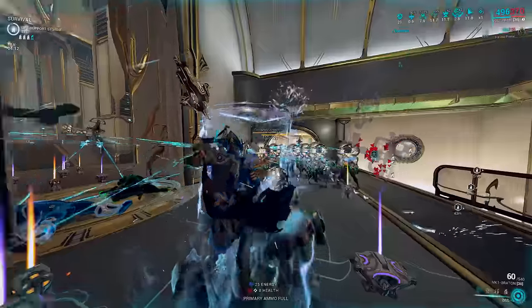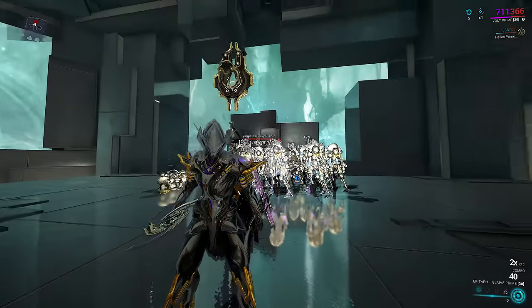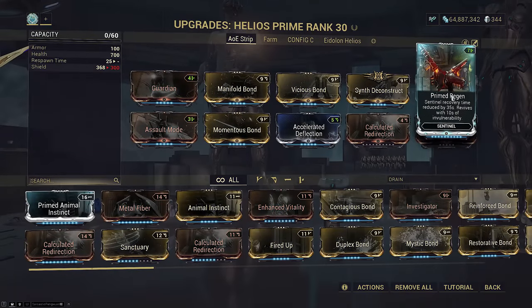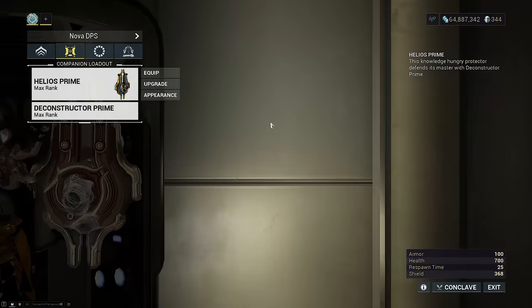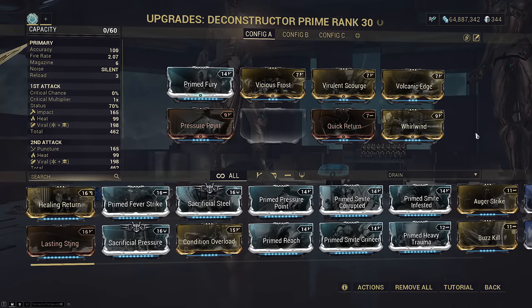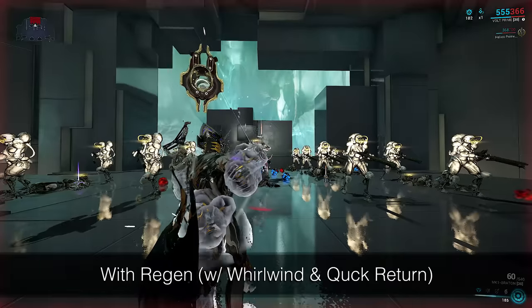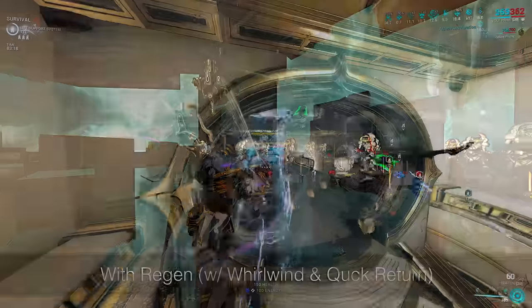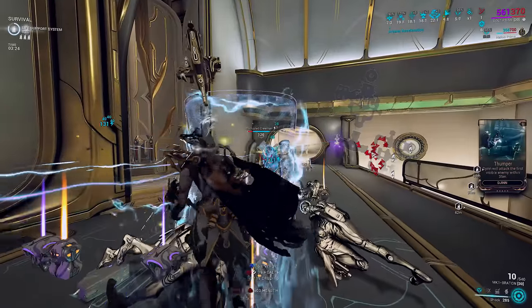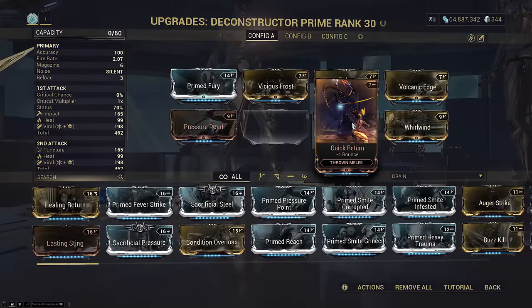Now getting to the bugs. You probably noticed my Helios attacking a lot faster than normal, which also results in faster armor strip. This is because of Regen. For some reason, Regen is massively improving the fire rate of your Helios by around 10 times faster — but it's not just that. This only happens if you mod Quick Return and Whirlwind on your Deconstructor. A mod that is supposed to grant faster revive is somehow multiplying attack speed, as if it's reviving the Glaive after it's fired. There are tons of videos covering this interaction already. It's very likely to get patched, because there is literally no reason why a Revive Speed mod would give your Helios 10x attack speed, and it only works when Quick Return and Whirlwind are both present.